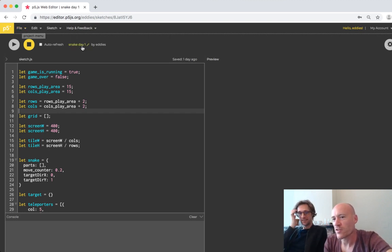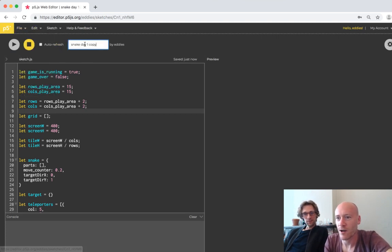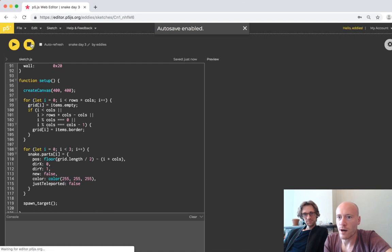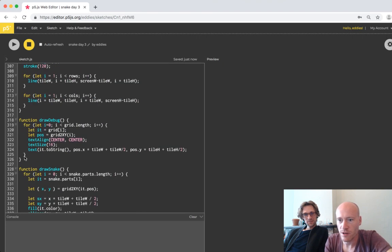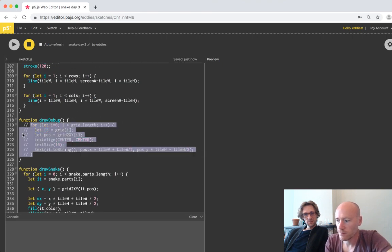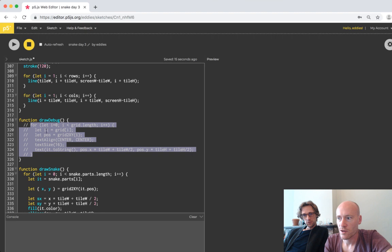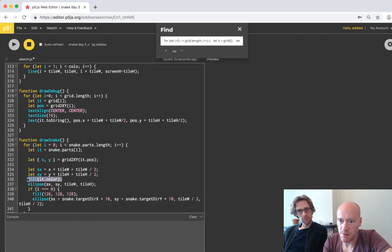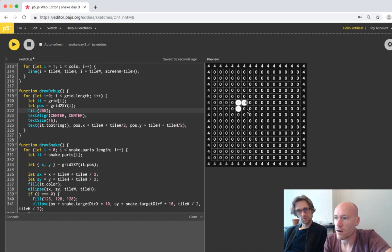This is actually snake day two, and right now we're already on day three. So we have to check out why something's going on with the colors. If we disable the draw debug, everything looks normal. So somewhere there's a fill affecting the color. This should be all white, and now it works.